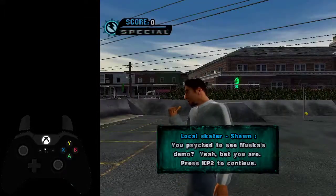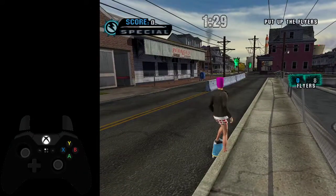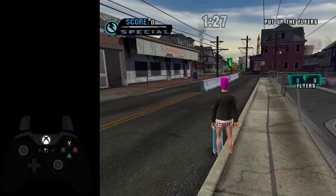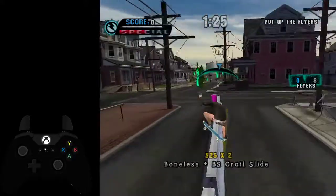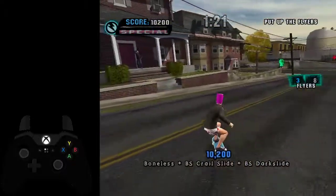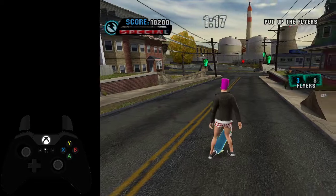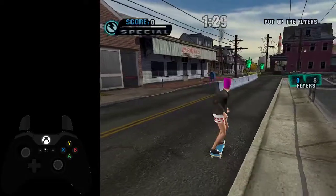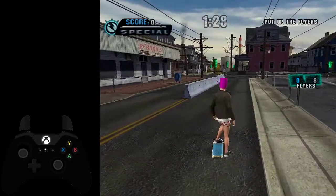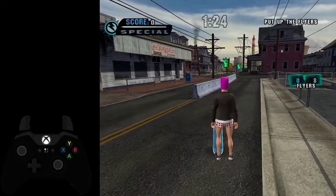Now we're onto the fliers, and this mission is pretty fun. You'll notice that I'm doing these specific grinds, like the crooked slides, the darkslides, whatever. Those slides will give you a little bit of extra speed. Just try and implement them wherever you can when grinding around, because it's just a very small speed increase.